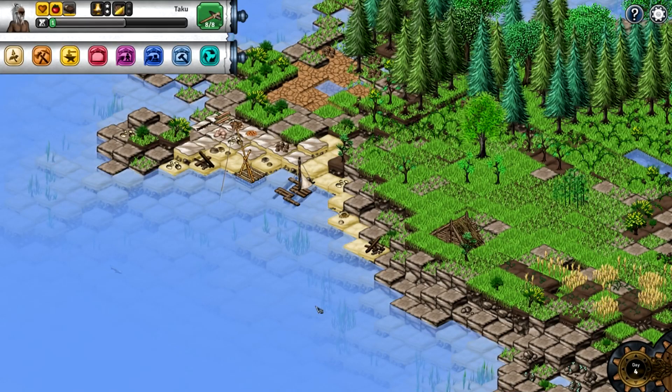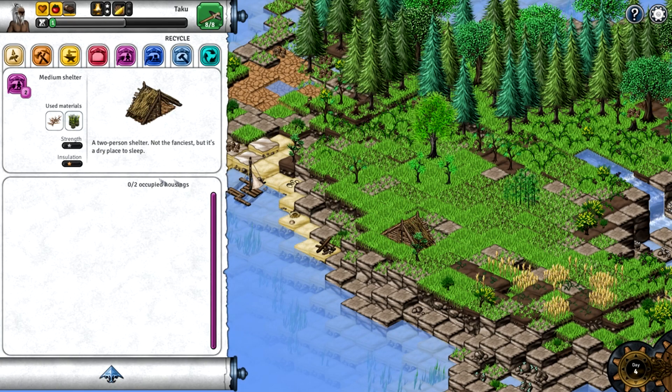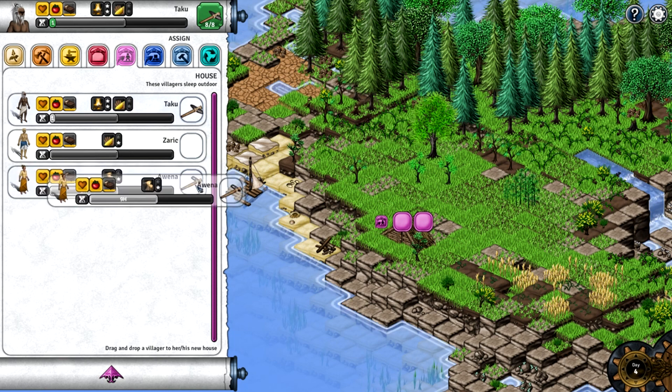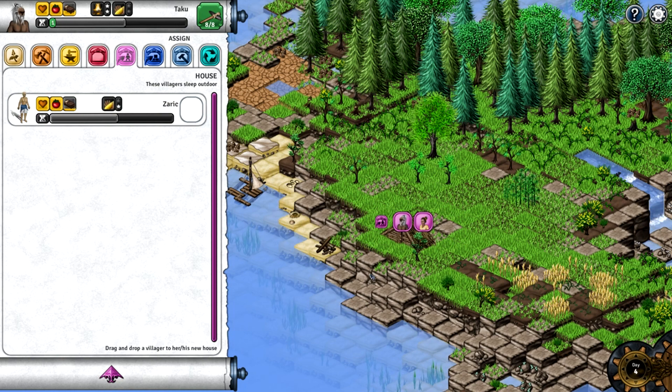Hello everyone, I'm Yanni from VUVU Gaming and today we're back in Seeds of Resilience. I'm figuring out what to do next — there are these occupied housings and I think you have to drag and drop a villager to their new house. Let's put Avina here. There we go, she lives there now. And Taku, you're going to go live with her.